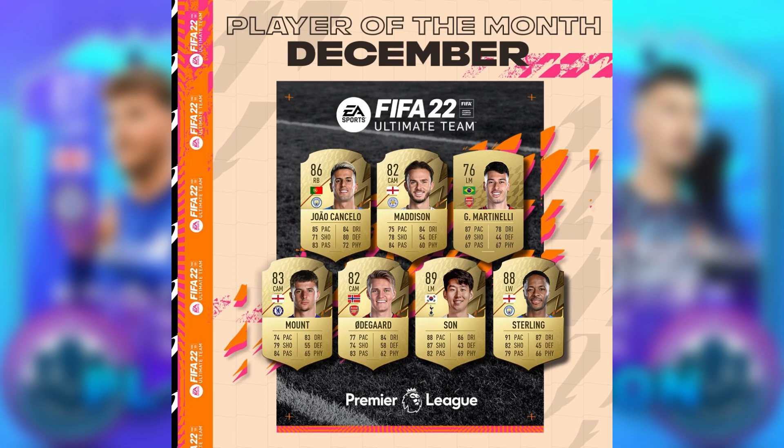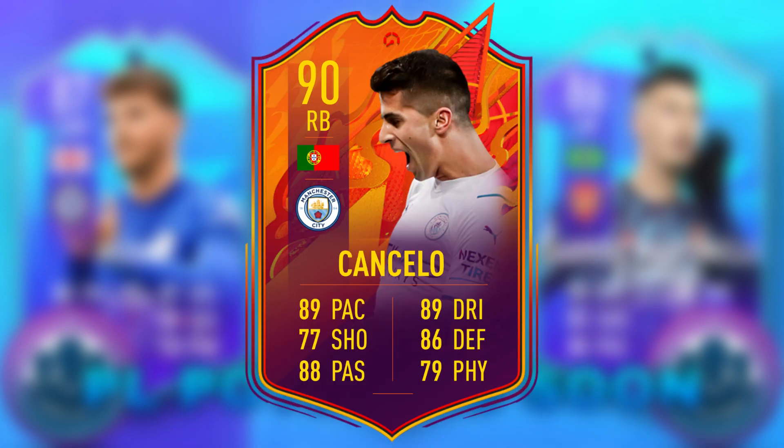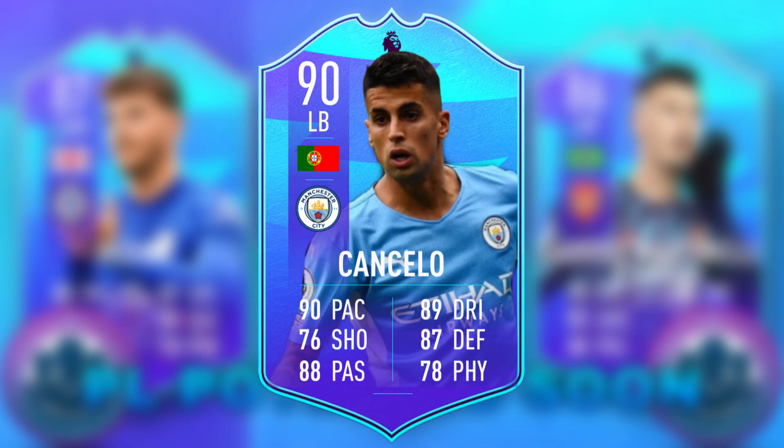The voting is currently active — go to the Premier League Twitter and press the link to vote for your players. The first player is Joao Cancello, who could be getting a nice card. He already has a Headliners card which would be similar. He gets links to Sterling's Winter Wildcard, and this card would be very good, but I reckon it would be left back instead of right back.